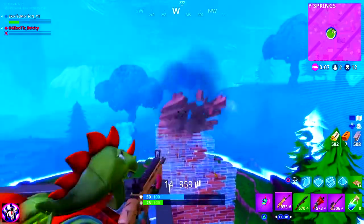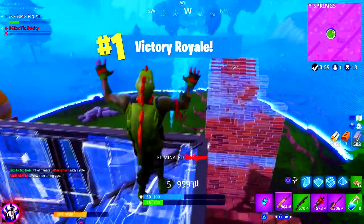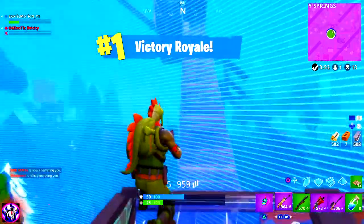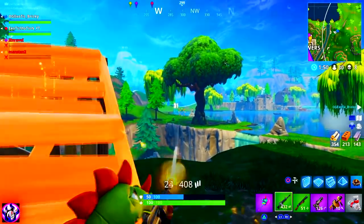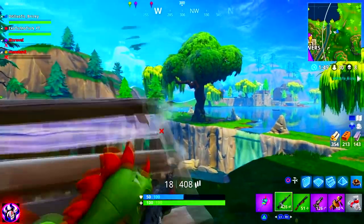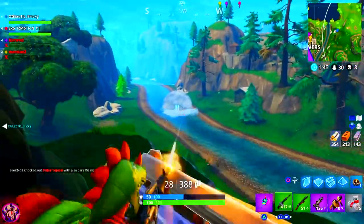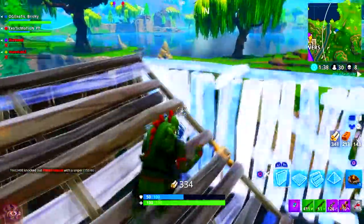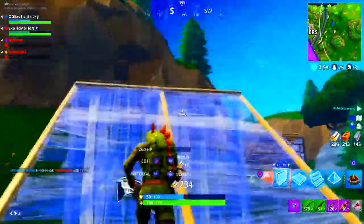Go out and practice these tips. Quick recap: know what the best shotgun is, use the double shotgun method with pump and tac in your inventory, aim for headshots to critically hit and kill instantly, let your motion hit the shot using your left thumbstick, keep your sensitivity low if you're missing shots, and get high ground so you're looking down at them. Thanks guys so much, and I'll see you in the next video. Peace.